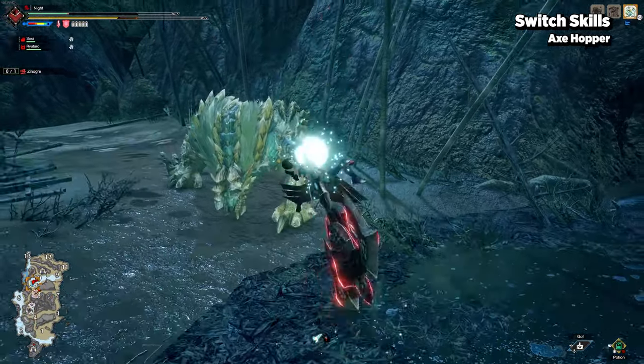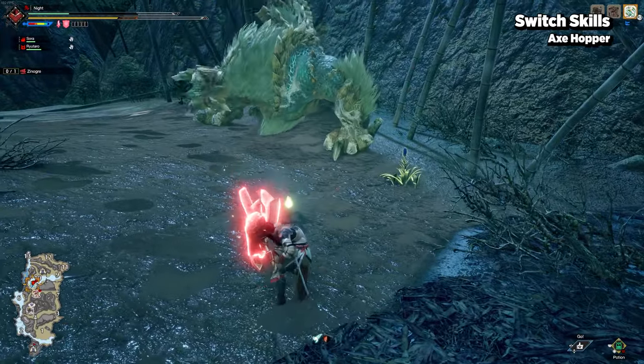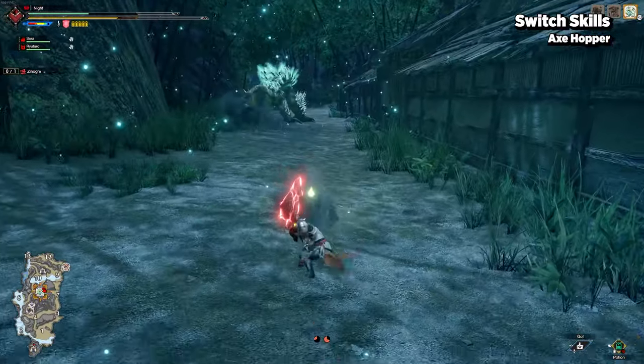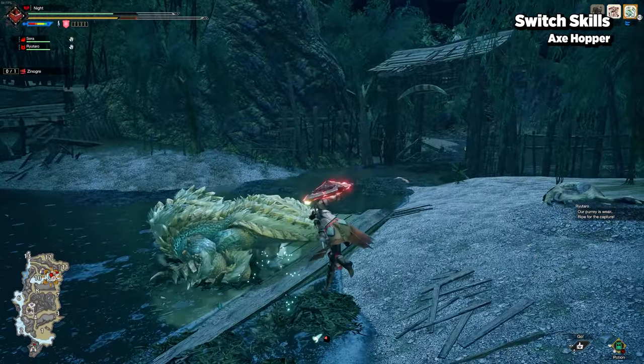Last but not least, replacing Counter Peak Performance is the axe hopper — an offensive technique that has you overhead slamming your axe and then launches you into the air. By pressing normal attack, you will do an aerial axe attack, and by pressing your weapon action button, it morphs you back into sword.